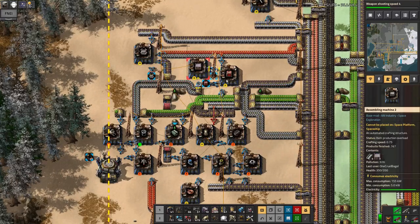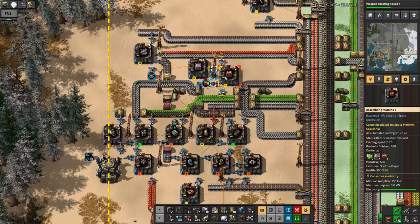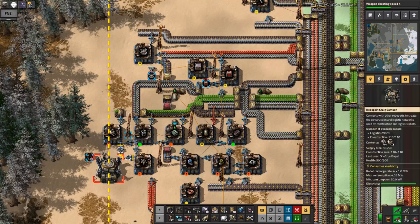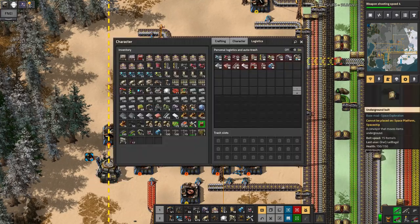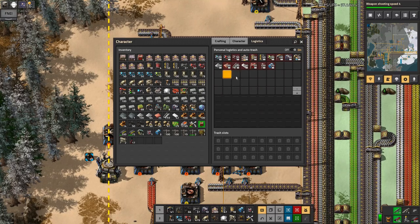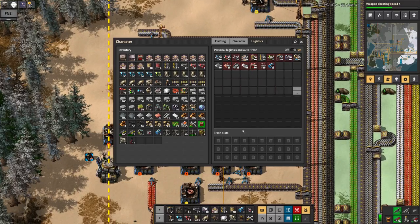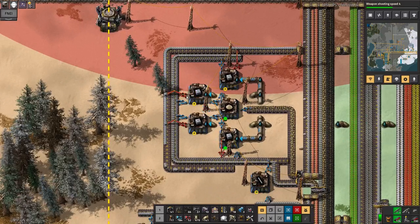I'm also making robo ports and logistics provider chests. I haven't unlocked the logistics requester chests yet, which is a bit of a shame — that's gated behind yellow science. Those are really useful for things like loading trains. I can now use logistics requesters, so all of these things should in theory be brought to me by the logistics network — if there's enough of them. It's a work in progress.